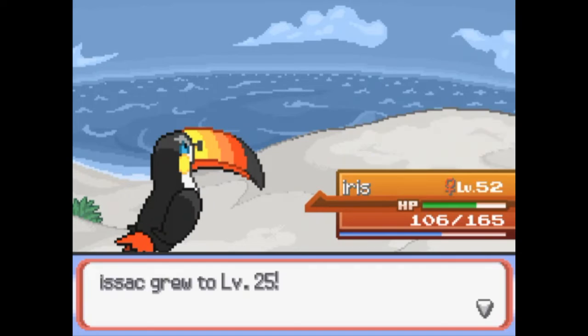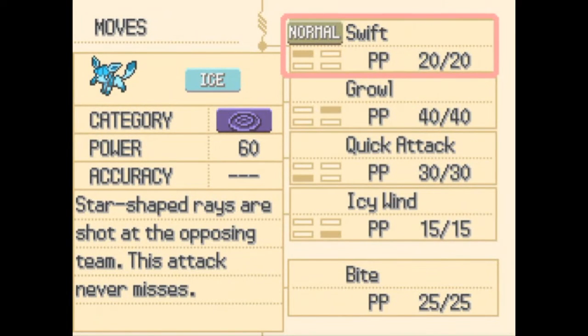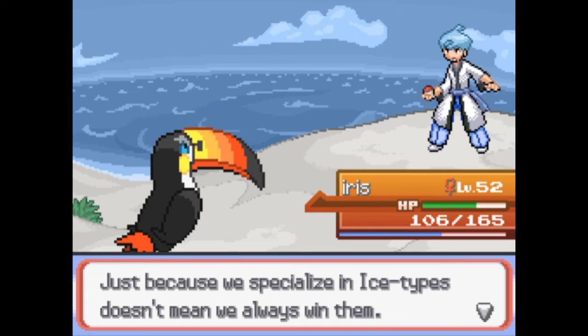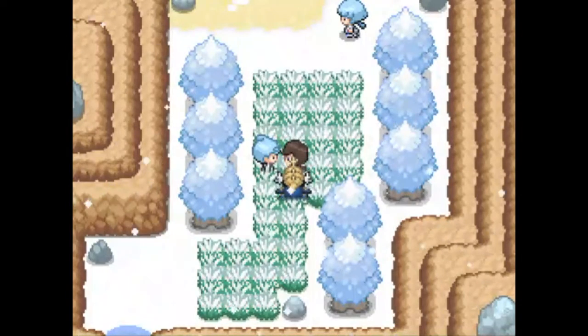Weavile's cool, but I kind of like Sneasler a bit better. Isaac wants to use Bite now - so let's get rid of Growl, because Isaac wants to get in there and battle. Just because we specialise in ice types doesn't mean we always win them. Now I gotta go back through the cave and back round here again - I'll be right back, I need some revives.